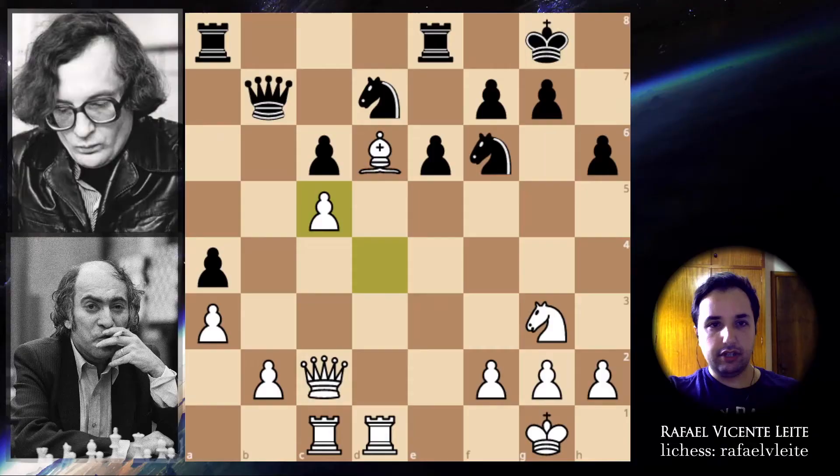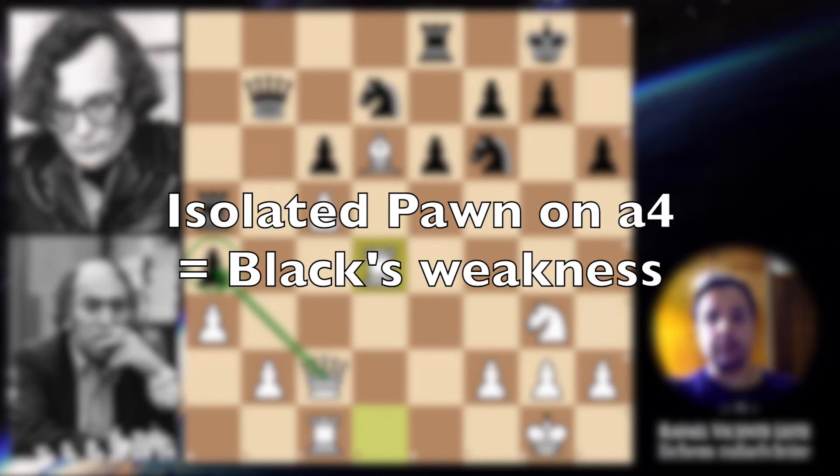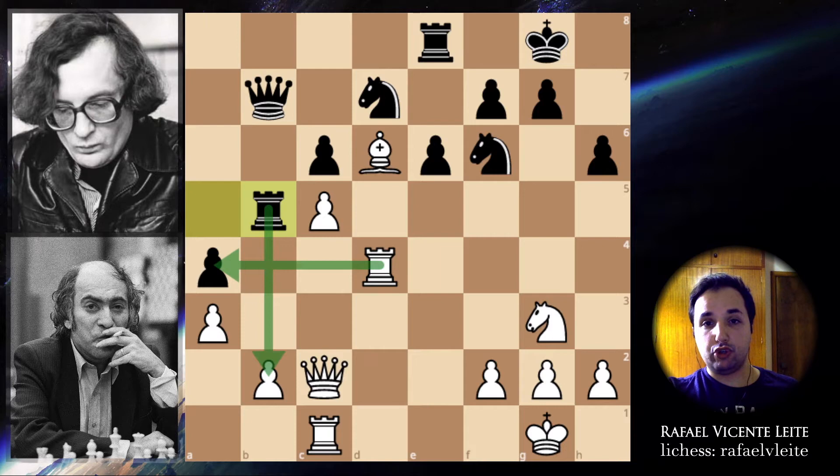Black continues with rook to a5 — he can try to maneuver to b5 with this rook and put pressure on the backward pawn, which is a weakness. So rook to d4, now also putting pressure on black's weaknesses — instead of defending his own weakness, he starts to pressure black's weaknesses. Rook to b5, now offering the exchange of pawns. If white captures here, then black can capture here with a very strong attack — so you don't want to allow that. You first have to defend the pawn on b2, so rook to b1 defending.